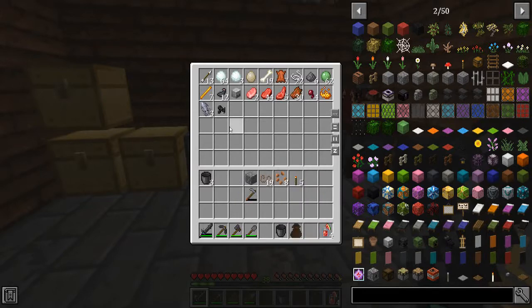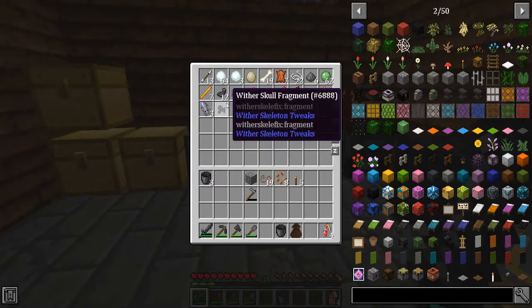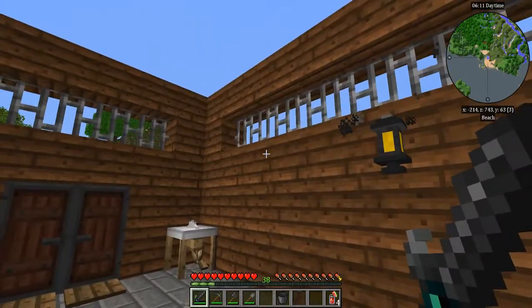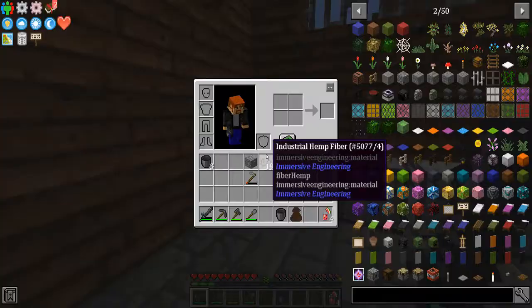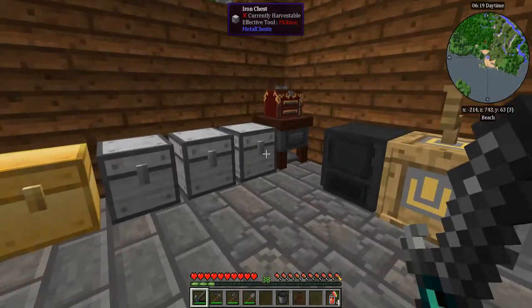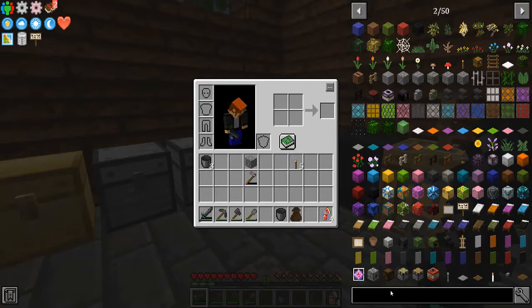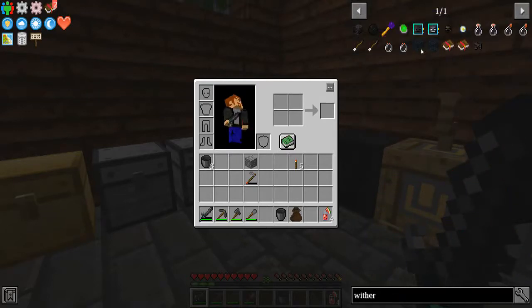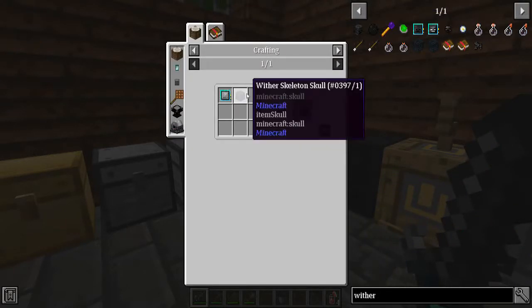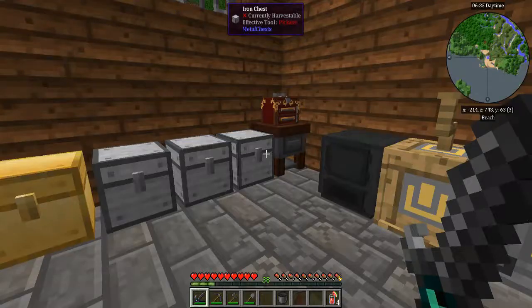I got a wither skull fragment. Wither skull tweaks: they don't drop stone swords anymore, so that helps. And if they don't drop a skull you get a fragment — nine fragments equal one skull. I turned on the option to have them spawn in the overworld, which makes things a little easier so you don't have to go to the Nether. We should be adding a recipe for skulls — yeah, I need a skull for this.